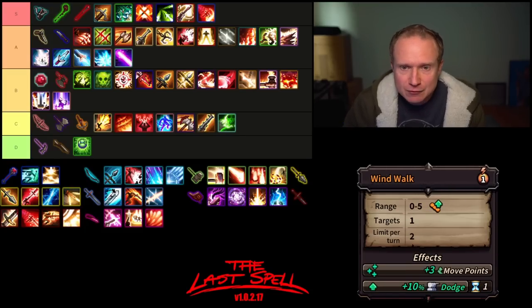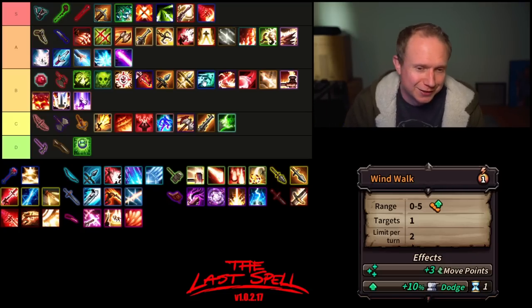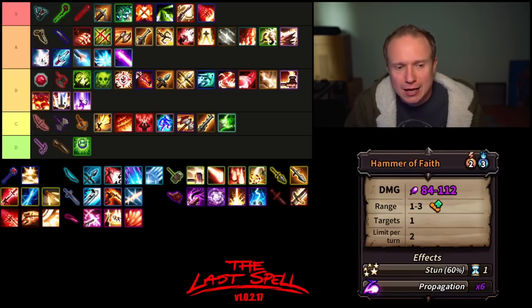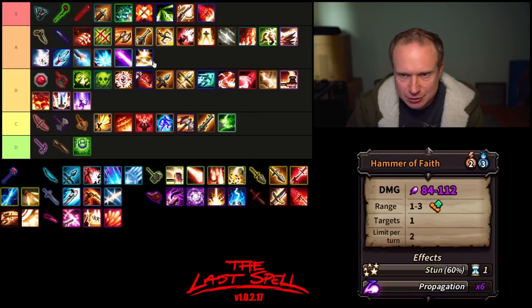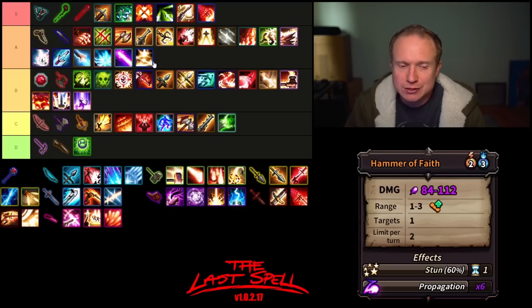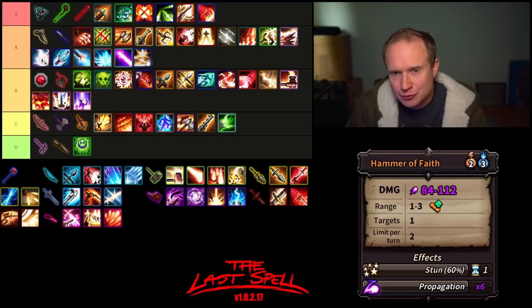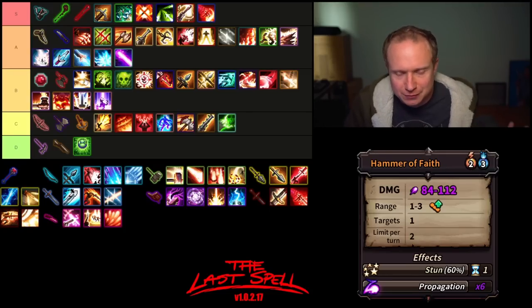Then we have Wind Walk — it's nice to have a way to get some movement back. I think it doesn't quite live in A tier though; it lives somewhere down here, probably around the same place that Superspin does — good without being exceptional. Then we have Hammer of Faith, a stun propagate with a decent stun chance, has range for three mana, and can be used twice per turn. I don't use it much, but I think it's sleeper in the same category as Death Ray — bottom of A tier. However, it doesn't align with the identity of heroes using a scepter, so it actually drops to top of B tier — you don't want to be picking up stun on a momentum hero.